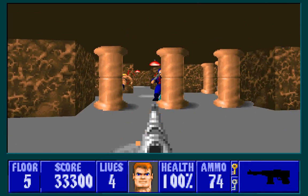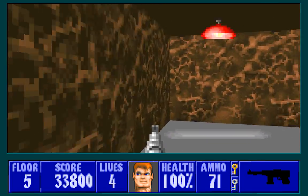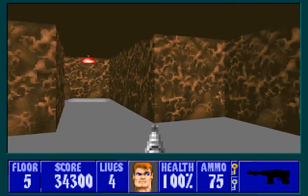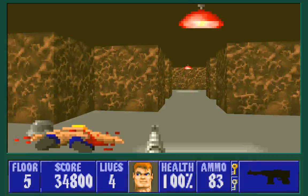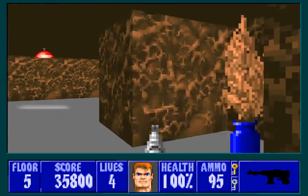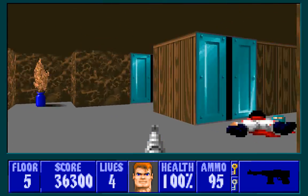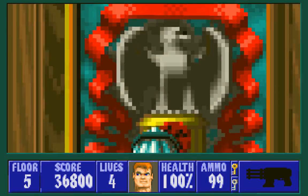From now on, you can pretty much waste whatever ammo you have right now. Get the chalice here, get the chalice on the opposite side, get the chalice here, chalice here, and on the opposite side. The level is pretty much symmetric — chalice here too.